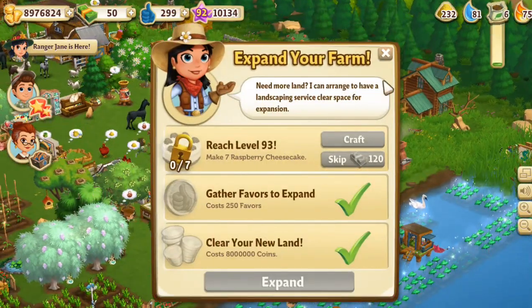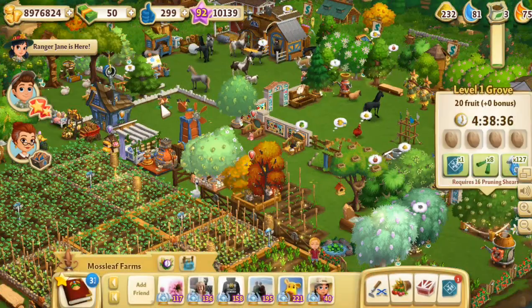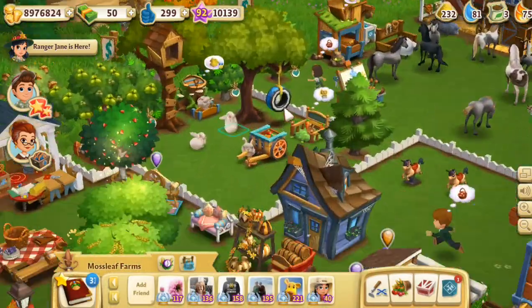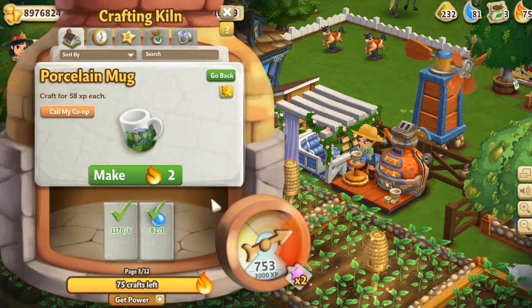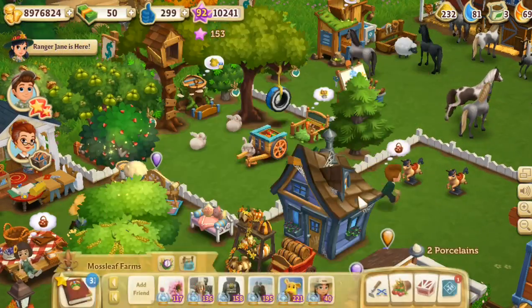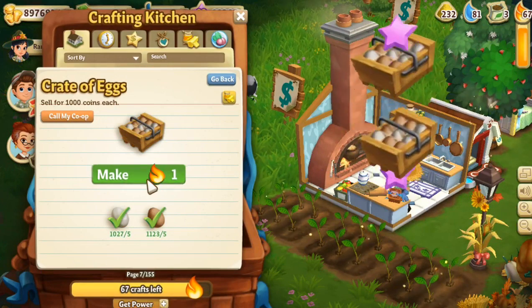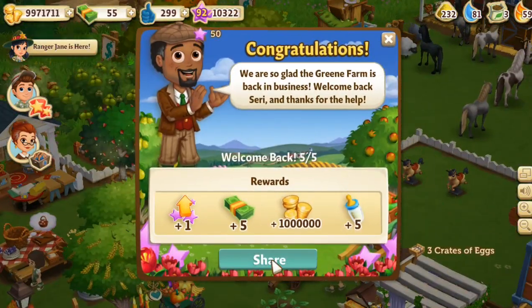I need to start looking into expanding my farm — it's been so long. Level 93, come on! I can finally expand over here because we're going to level up! Let's make these porcelain mugs — three porcelain mugs done. Then we need to make crates of eggs — ten crates of eggs in my kitchen. 1, 2, 3, 4, 5, 6, 7, 8, 9, and 10! Yes — we're so glad Green Farm is back in business!